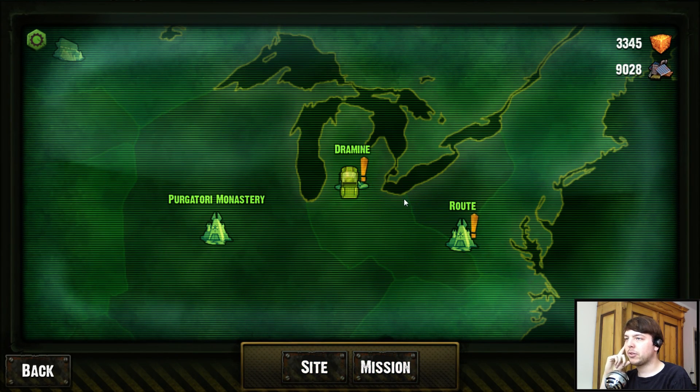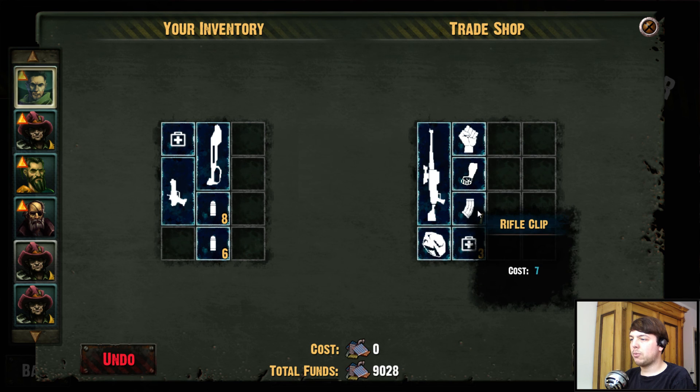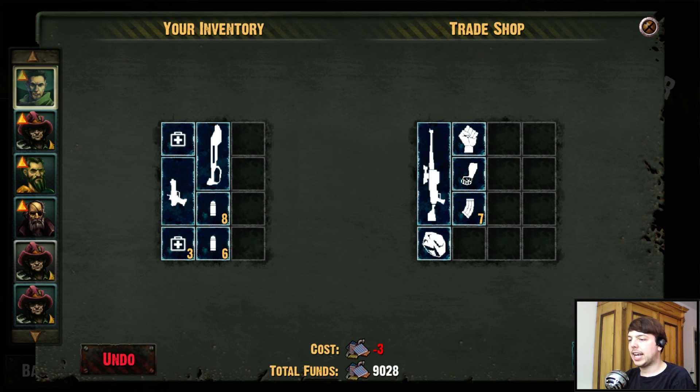Let's show you some other stuff before we continue fighting. This is the world map — basically you drive around with this car and can go to sites to recruit people or trade. Here's the trading UI, which is a little bit confusing. This is your character's inventory and this is the inventory of the trader or trade shop. You can trade — for example, if I want the medkits I can put them over here, and that will cost me three scrap, or whatever the currency is.